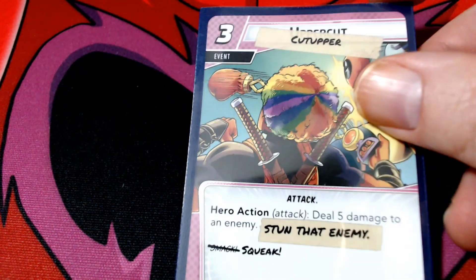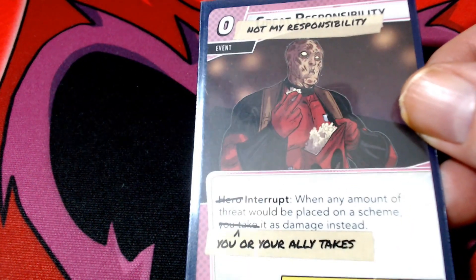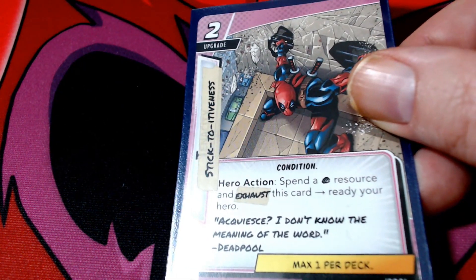For the pool aspects, we've got three copies of Barely a Scratch because that's an interrupt, good old Cut Upper, Get in Front of Me, Not My Responsibility, A Pool of Resources, and Get Good — since I lost as Gamora, this will be free. Also Healing Factor and Stick-to-itiveness. All right, let's web-sling to the table and see how it goes.